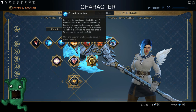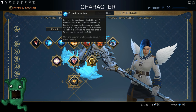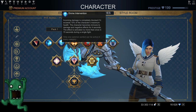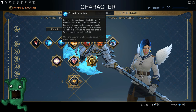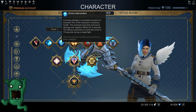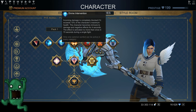Divine Intervention is the next symbol. Incoming damage is completely blocked if it exceeds 10% of the character's maximum health; the character becomes immune to damage and negative effects for four seconds. The effect activates no more than once every 70 seconds during a single fight — that's a minute and 10 seconds total cooldown. I'm using that symbol for all my DPS classes.